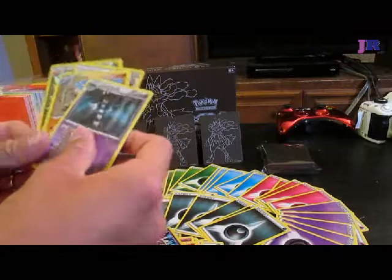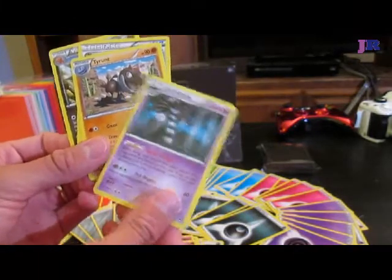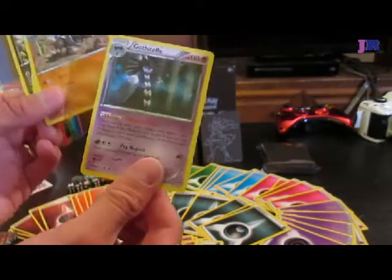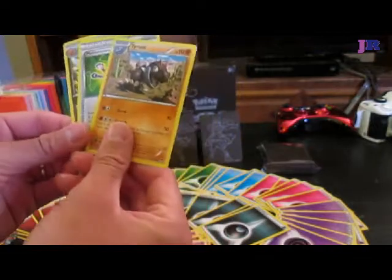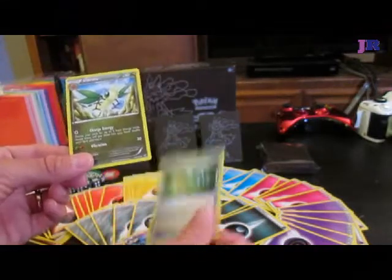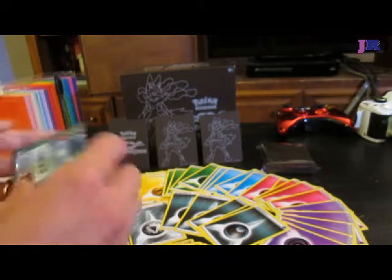I feel like I need to readjust my camera so you can see these cards better. Okay, that's much better. Jinx has Teleport Room — once during your turn before you attack, you may discard any stadium card in play. That could be helpful. And a Tyrantrum — I love Tyrantrum so much in the game, and I was so sad that it was never actually in the X and Y decks. It was Maintenance, and then Vibrava — something that I don't have.